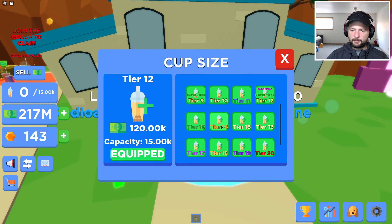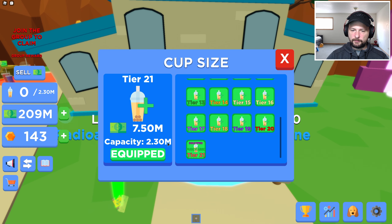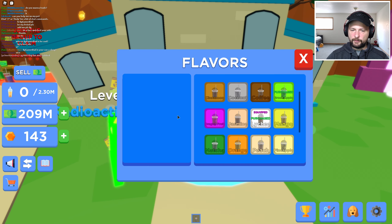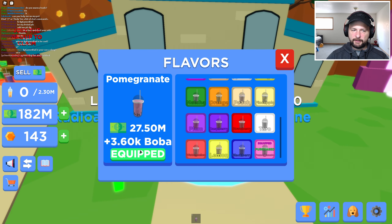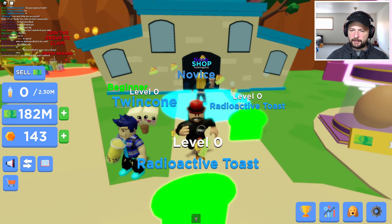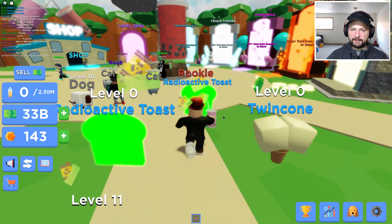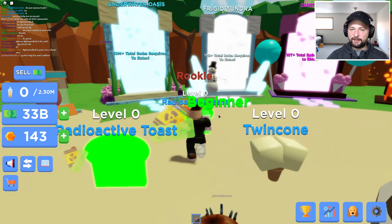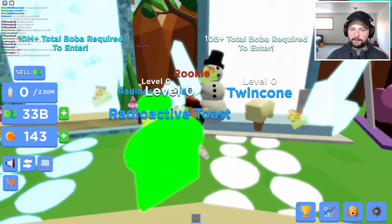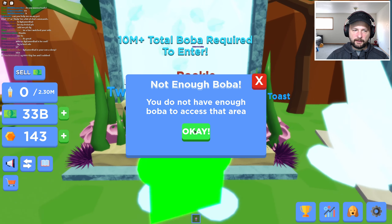So we can enter here for sure. You don't have enough boba - what do you mean? Shop. Cup size. Biggest cup size - boom, we got biggest cup size. You want best flavor? Pomegranate - best flavor. Boom, you got it. We have officially beat the game. 33 billion. Oh my gosh. I think we can go in here now.